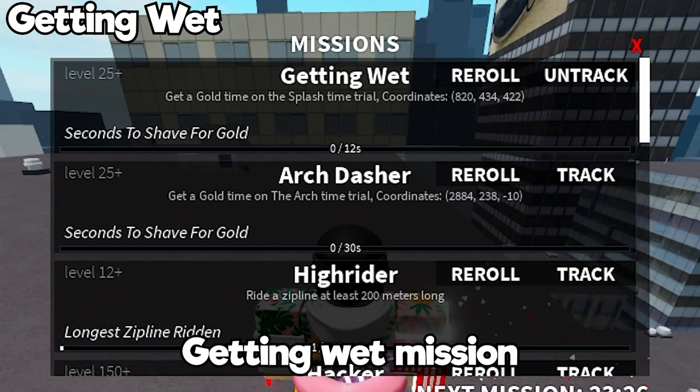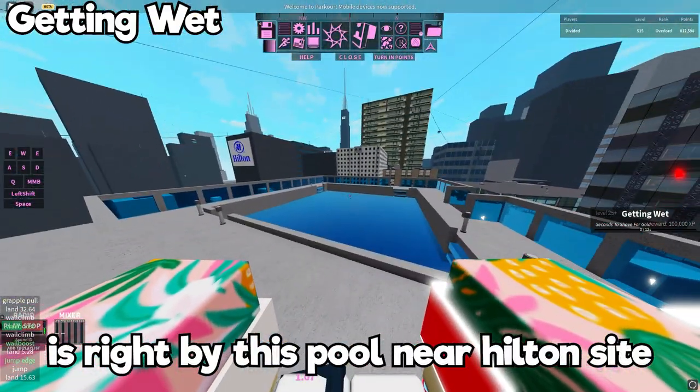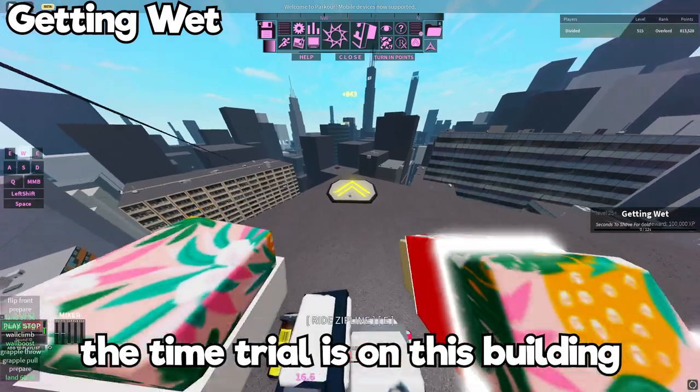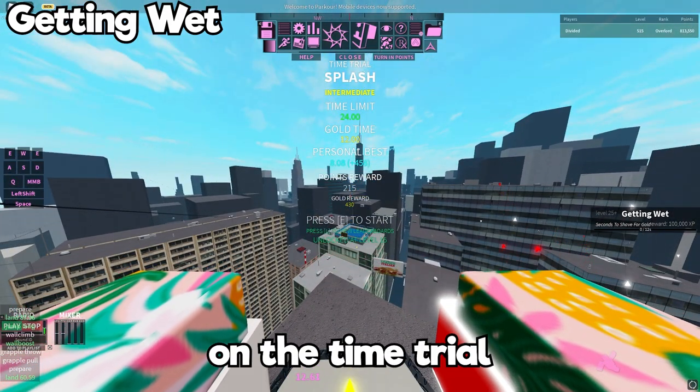We're gonna start off with the Getting Wet mission. The Getting Wet mission is right by this pool near Hilton site, and if you go a little further the time trial is on this little building. All you got to do is just get a gold time on the time trial and then you're done.